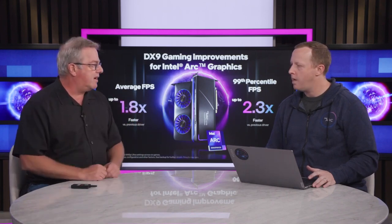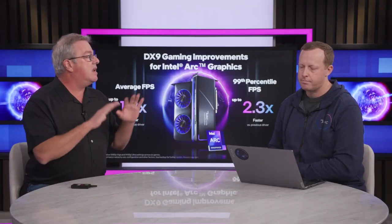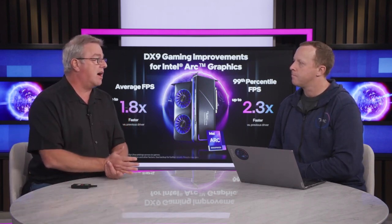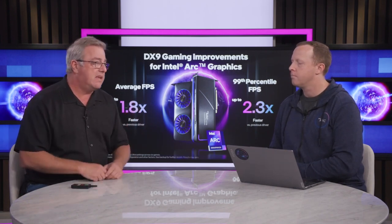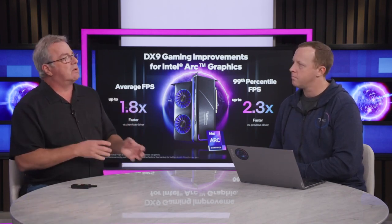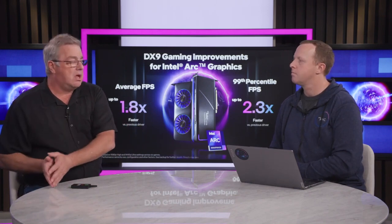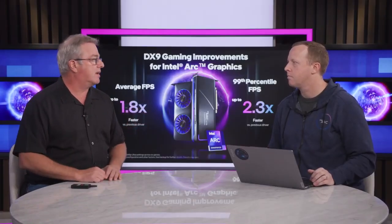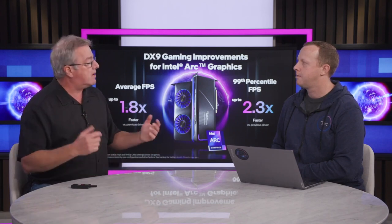When we launched, we made a claim that we are most focused on modern APIs — DX12 and Vulkan — and none of that has changed. But we weren't satisfied with where we ended up on DX9, so we've been working on it. Today we've already launched a driver posted this week to do a native implementation of DX9. That's a big investment for us. But we're still focused on more modern APIs, so there will be times when a game runs on our native DX implementation, and other times when we take advantage of translation layers to go from DX9 to a more modern API.